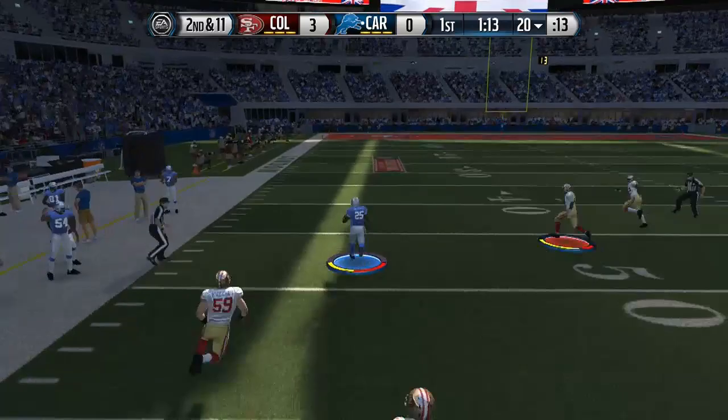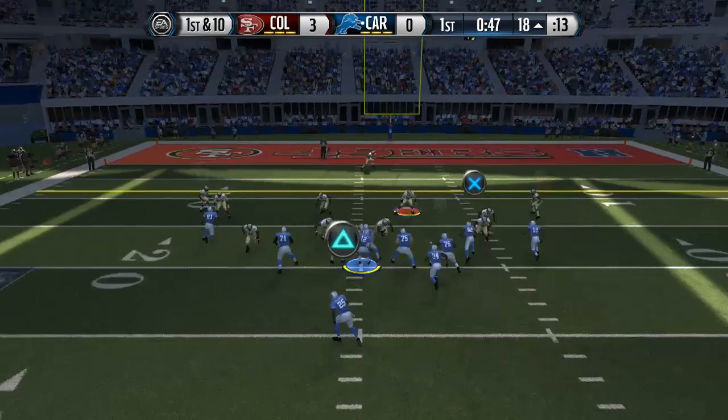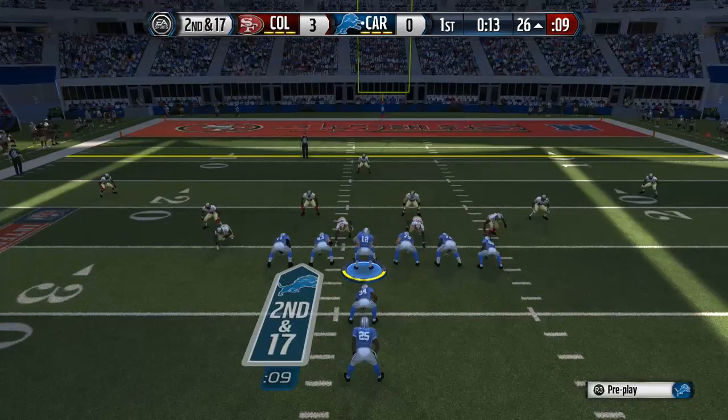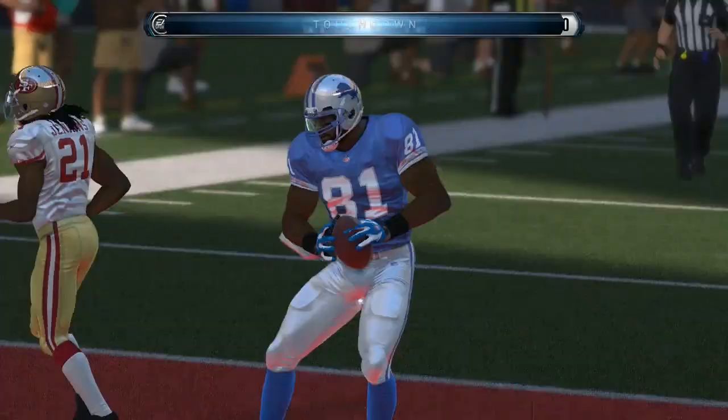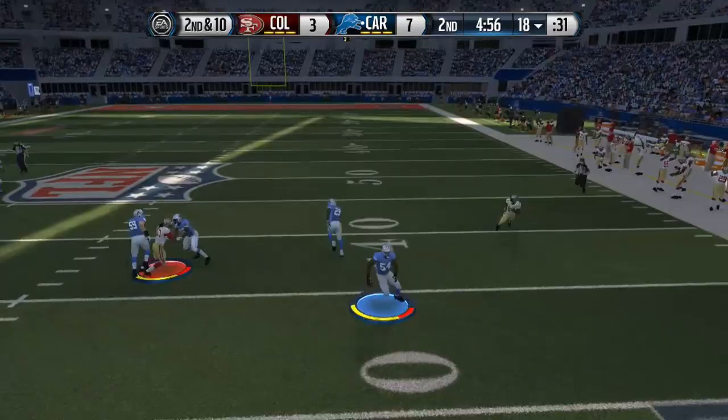Oh, Shady McCoy in space! Shady McCoy is too shady — to the 50, to the 40, to the 30, to the 20, pushed out at the 19. I'm calling that way too elusive. Back in the strong close — I had a blocking running back who didn't even try to block, letting Lavonte David in for the easy sack. Alright, you're sending blitzes — let's go ahead and test this new Calvin Johnson Team of the Week 400k card. Go up and get it!